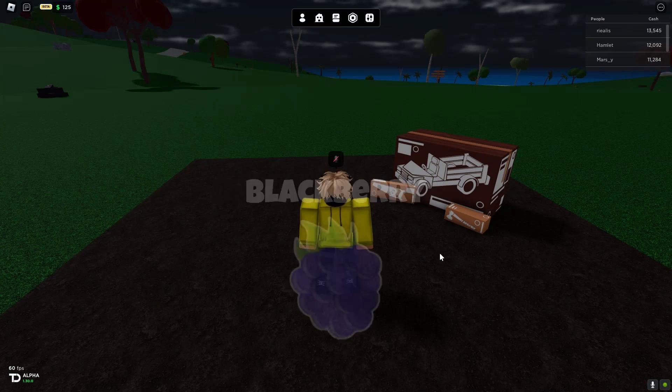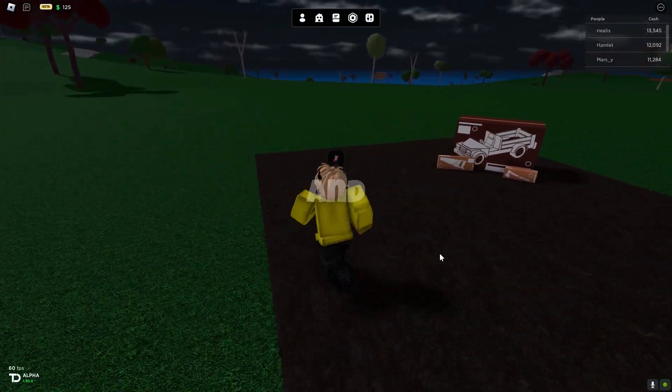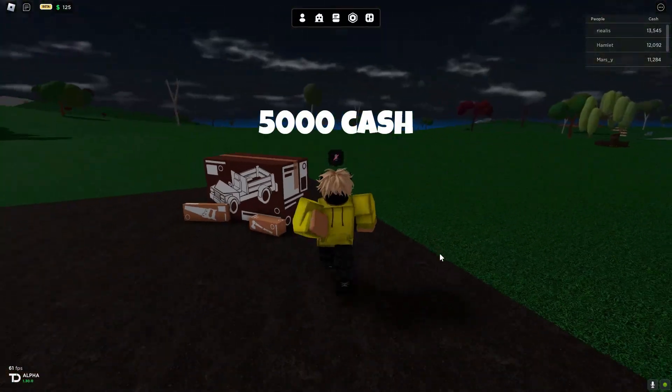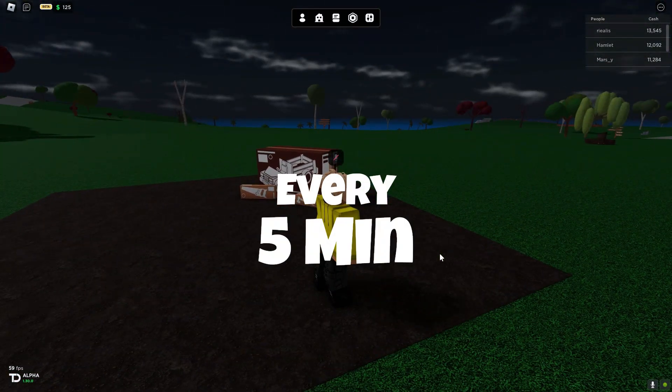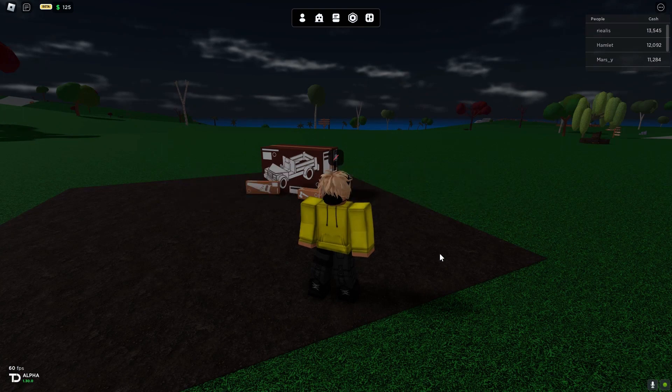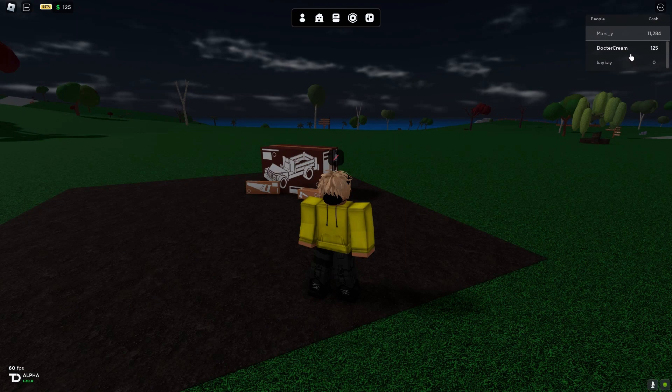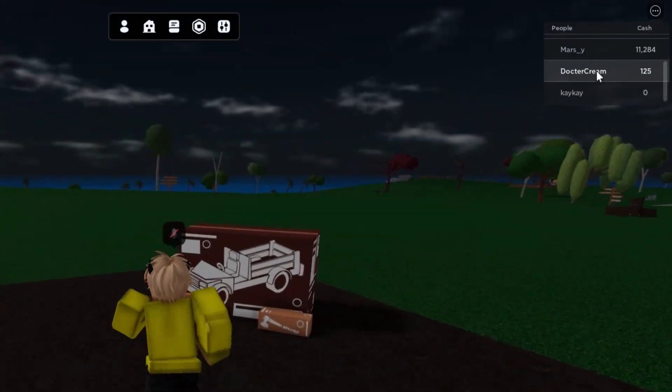Hello everyone, my name is Blackberry. Today we're in Oaklands and in this video I'll tell you how to get $5,000 cash every five minutes, and that's the minimum. Let's go. As you can see, it's a brand new safe — I only have $125 and we're gonna unbox this, put the car right here.